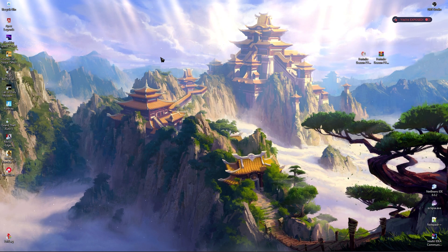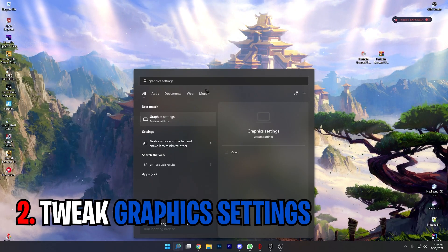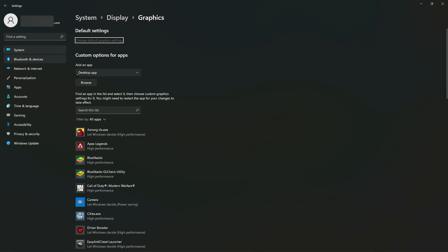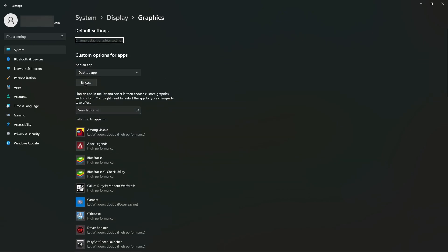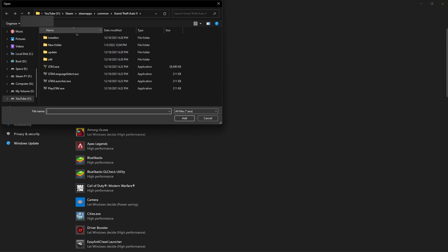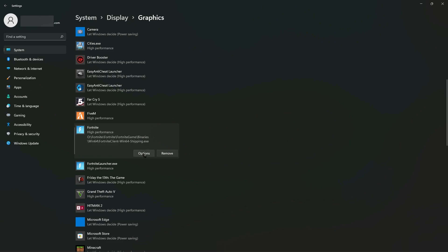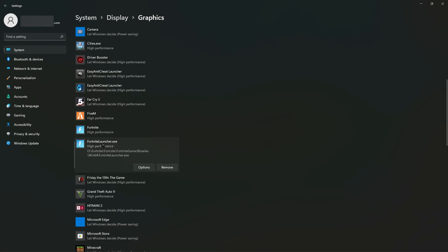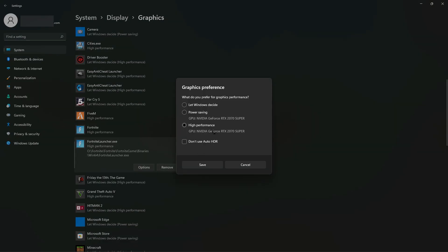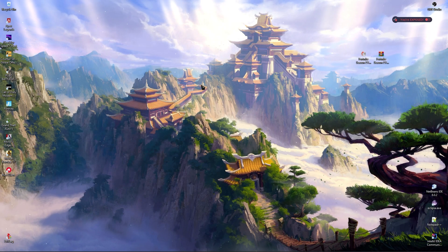As soon as you're done with that step, you'll instantly see your Windows performing much faster and optimized. Next step is graphic settings — search for Graphics. In here you'll find all the apps installed on your PC. Search for Fortnite. If you're on Windows 11 it will appear directly; if you're on Windows 10 click Browse and add Fortnite from its install location. Click on Options and then select High Performance, then Save.